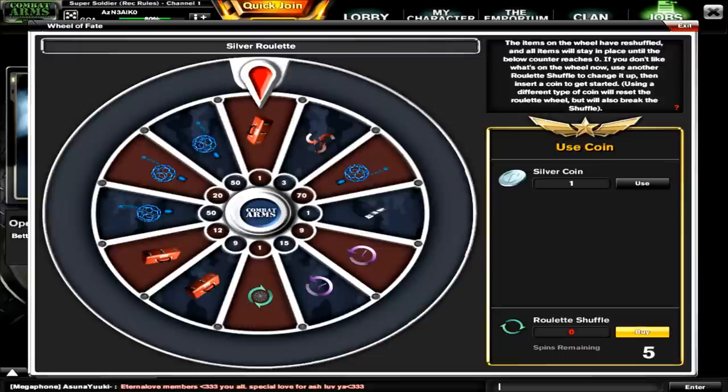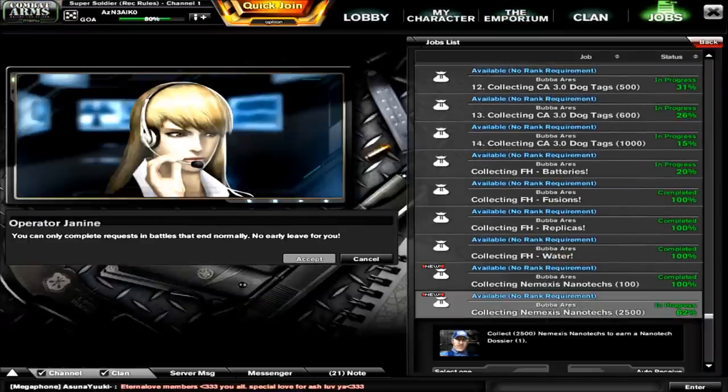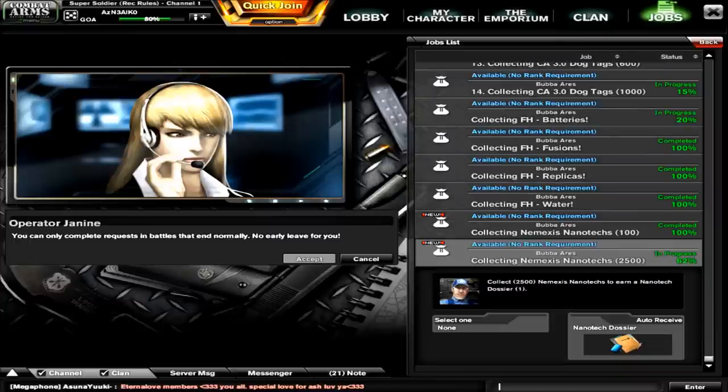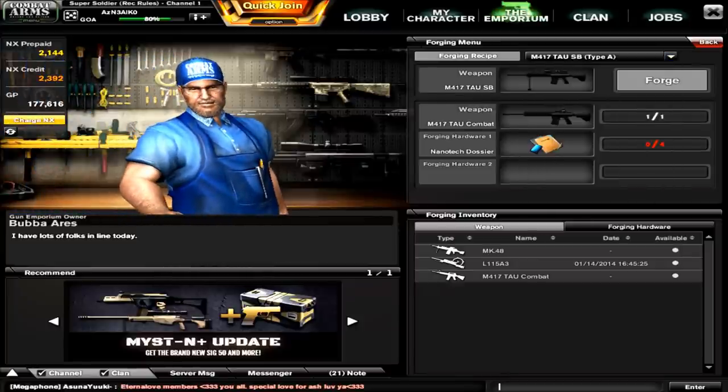These dossiers don't come by easily, so just keep doing that over and over. Keep buying roulette shuffles until you get layouts you like with lots of nanotechs. The maximum I've seen at one time is 200. Once you have around 2500 nanotechs — yes, as absurd as that number is — accept the job and get the nanotech dossiers, then rinse and repeat until you have four of them. With four dossiers you can forge and get your permanent M417 TAU SB.